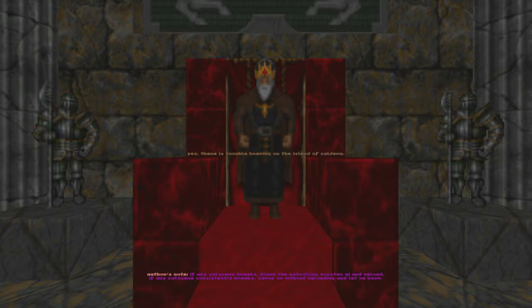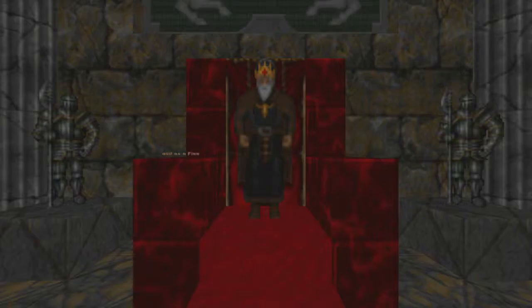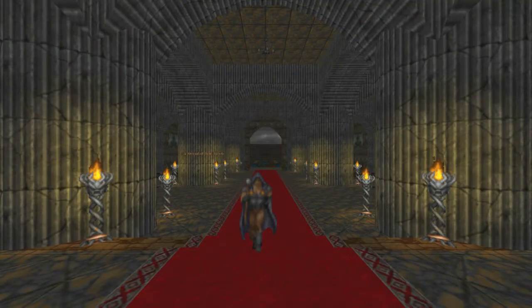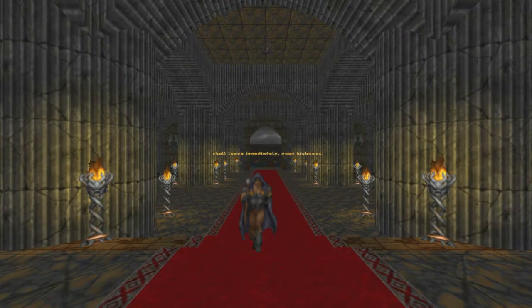Yes, there's trouble brewing on the island of Caldera. I sent Bandon out there a fortnight ago and I've heard nothing since. As a fine adventurer like yourself, I'm sending you out on his footsteps. I would be honored to take such a quest, Your Highness. The bookcase in the northwest antechamber hides a secret passage. Make your way to the Thunderchild - she should be ready to set sail. I've placed a man on board who will explain more about the quest.